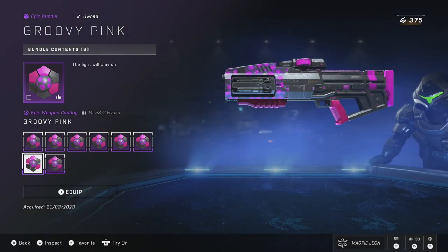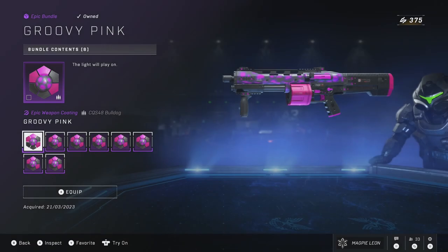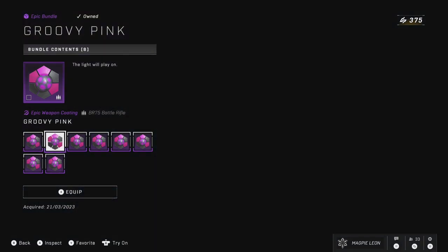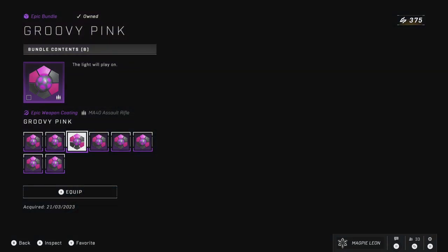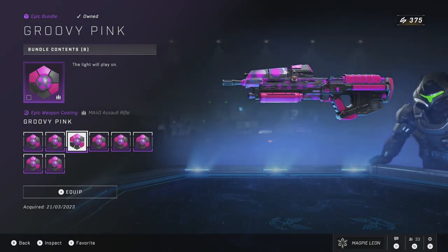We've had bundles of this same rarity this season with the same amount of coatings — or in the case of Golden Age, one more — that cost 700 credits. I know that's only a 100 credit difference, but for the sake of consistency I do believe this should cost 700 too. The coating itself is fine, definitely not my cup of tea — it's a bit bright and colourful — but it wouldn't be one I'd stick with by any means.